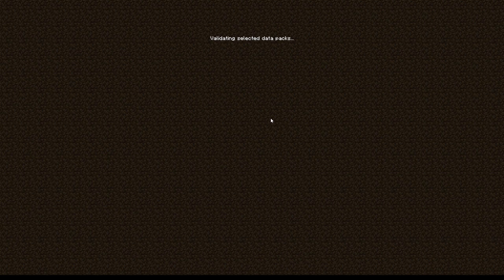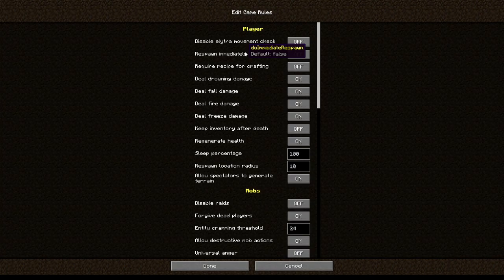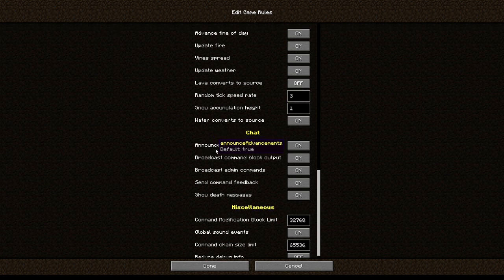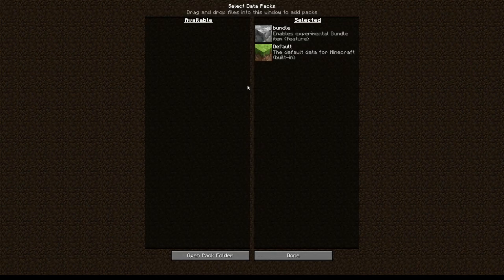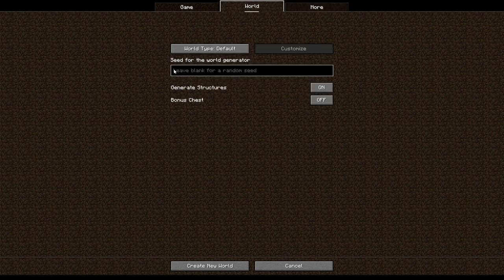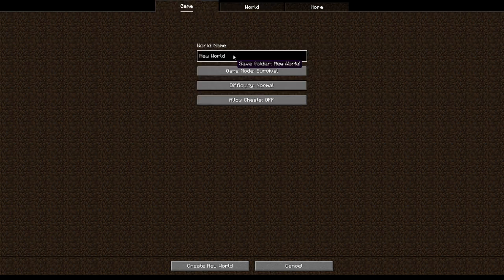I'm gonna turn on the experimental features. These are features that are not in the game yet, so they're experimental. These are some game rules you can change beforehand, before you start your world, and some datapacks you can add on. We're gonna leave the seed blank — it's gonna automatically generate a number when we create the new world. Let's give it a name, and without any further ado, let's get into it.